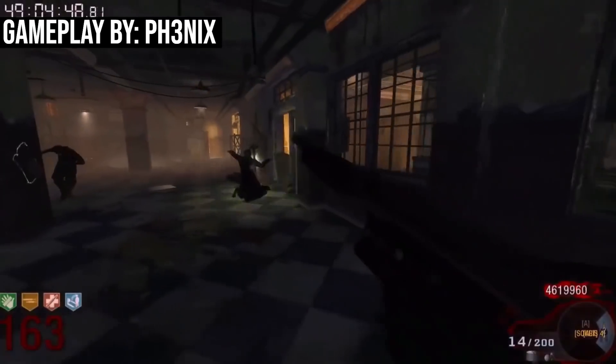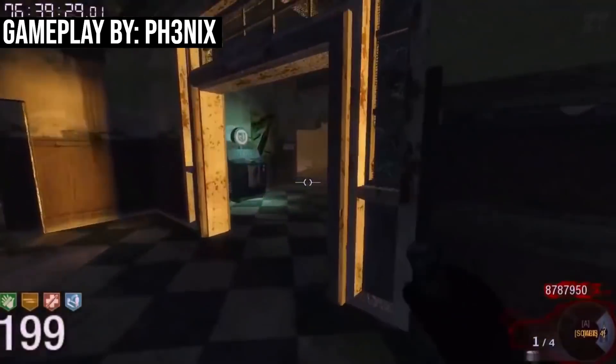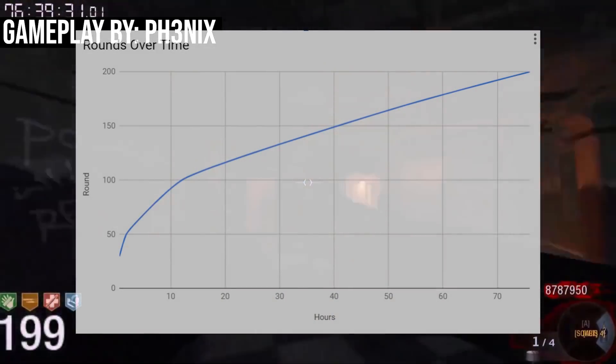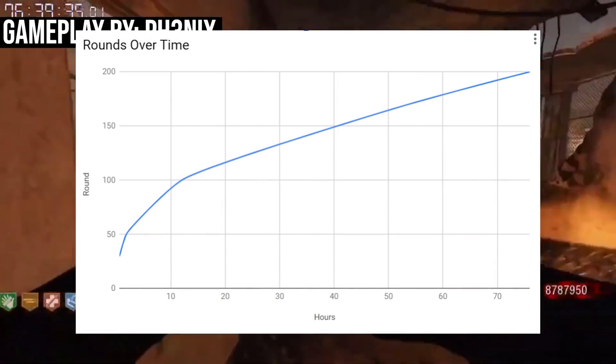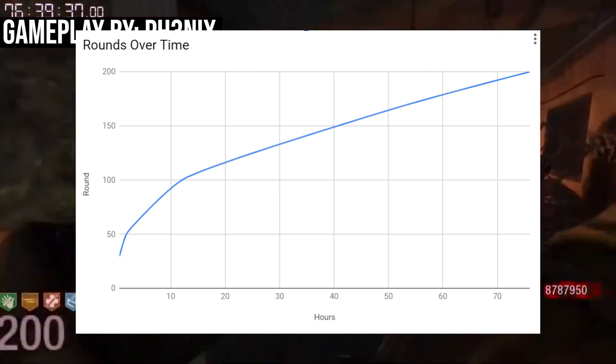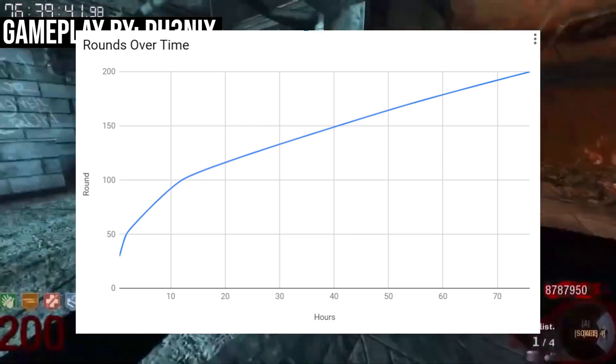It then took him 76 hours just to get to round 200. If you graph this progression, it really starts to flatten out — which is why some of these rounds take forever. You have rounds that are lasting 30 to 46 minutes, which is insane.